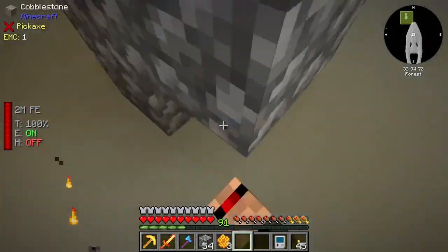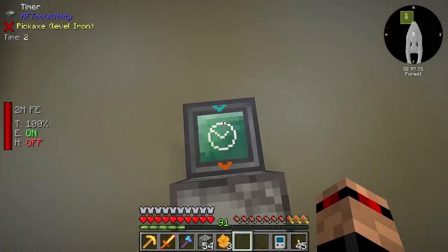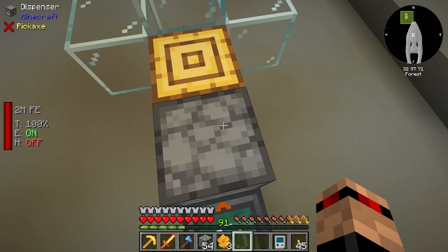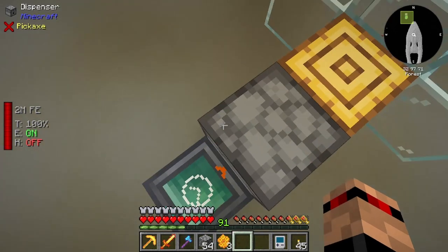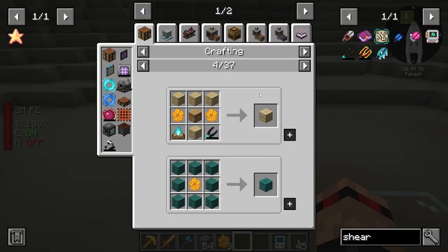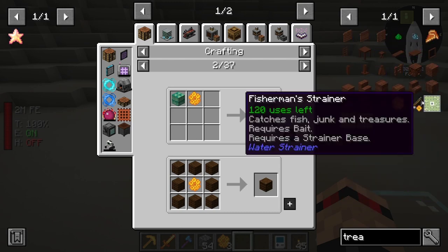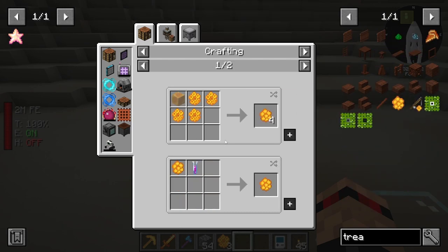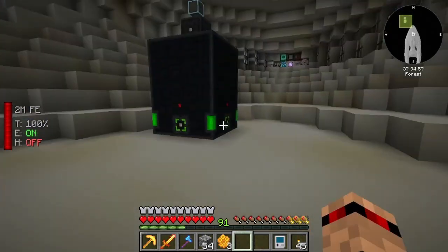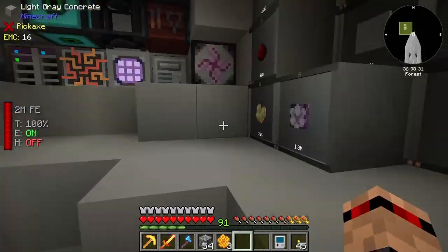This is far too quick - we don't want it set to that. There you go - let's do every three seconds. One, two, three. One, two, three. Click. Anyway, we've got some honeycomb - we can use this to make honey treats. We do need to get some honey bottles as well, so I'll grab a couple of bottles. We need to wait for this basically until it's done, but that's a simple way to do it.